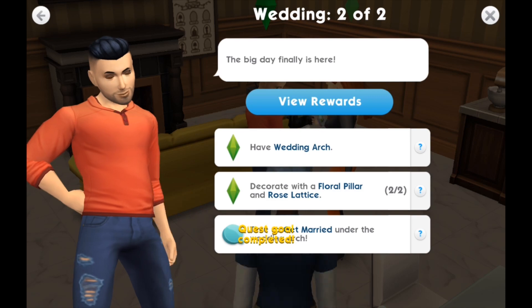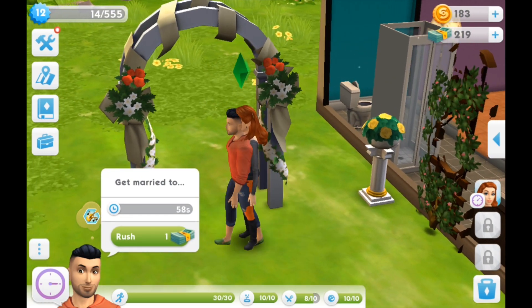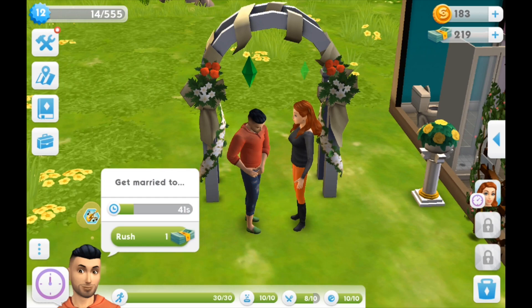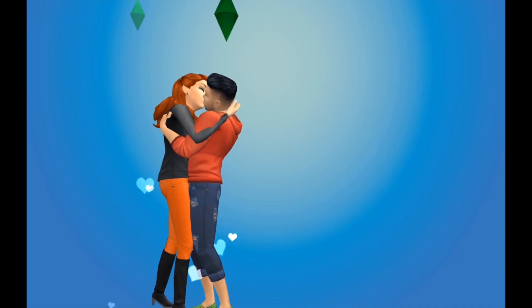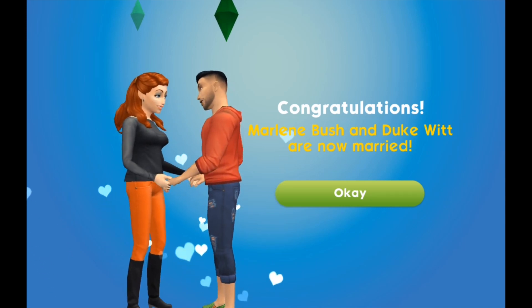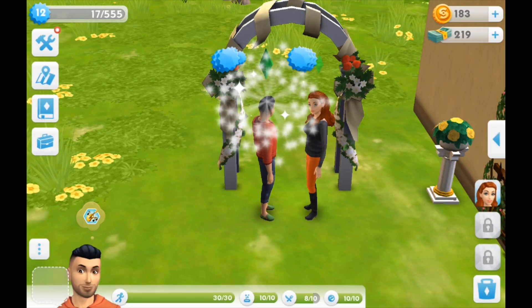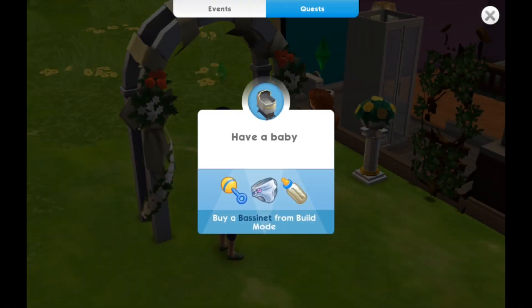I finished that stage, got some rewards, and moved on to part two — the actual getting married part. He clicked the arc, it said 'get married to Marlene,' he pulled out a ring, and they kept repeating this animation for about a minute, so I cut it out. Once they were married, a screen popped up — they hug, they kiss, and congratulations: Marlene Bush and Duke Witt are now married! You click okay, go back, get all your reward points, and the quest is completed. But here's the part that bothered me — it didn't even complete her life goal. I guess she was the one who had to actually initiate that.